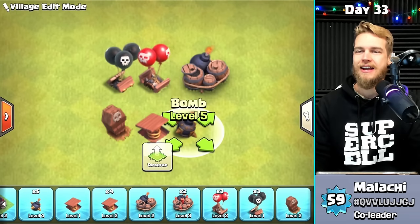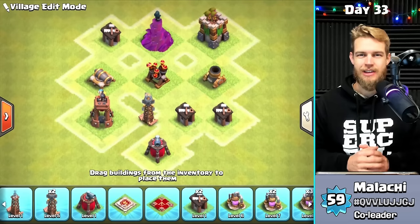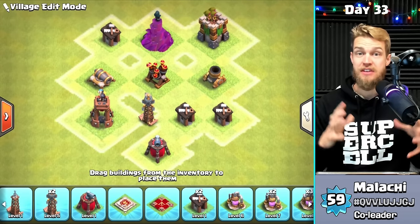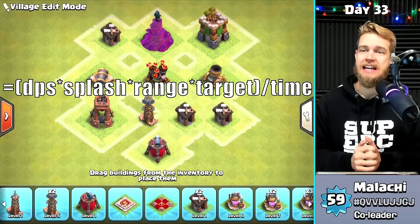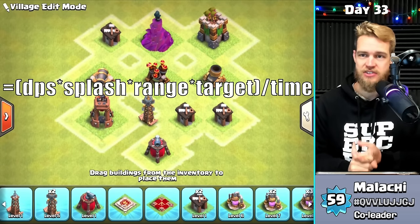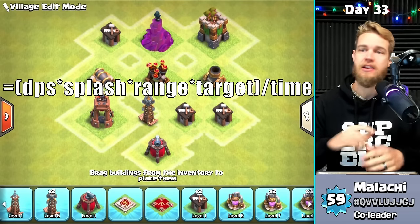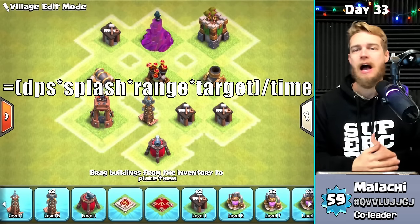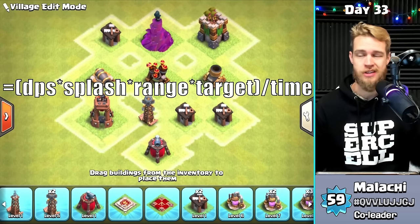Now let's get to the defense section. To come up with this list, I put together a mixture of different statistics and apply a formula. The formula includes things like the DPS gained, whether it's a splash damage defense, what its range is, and whether it targets air, ground, or both. I divide all of that by the time it takes, because you want to gain DPS on your base fast. I'm assuming you're a farming monster, so loot cost isn't a major factor.